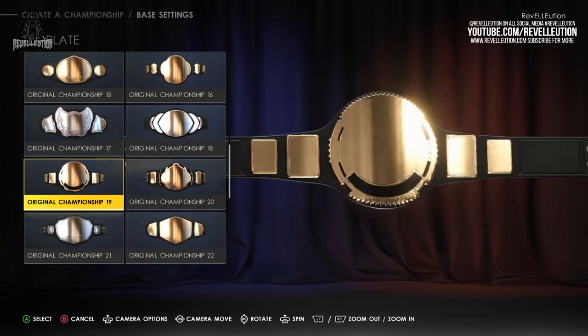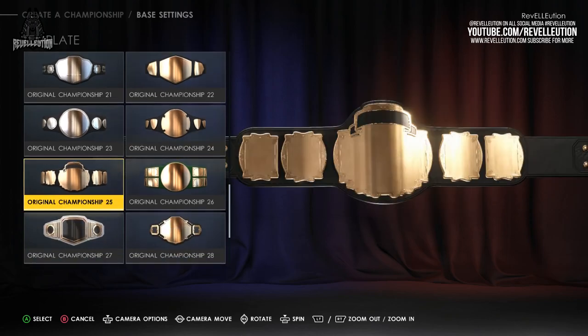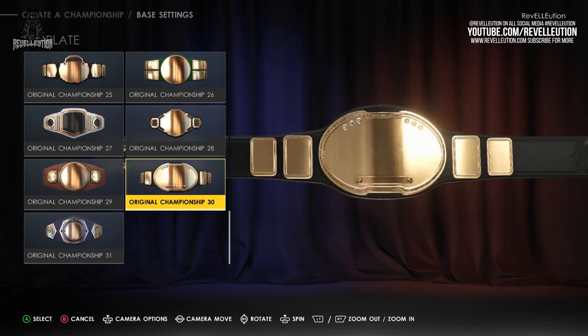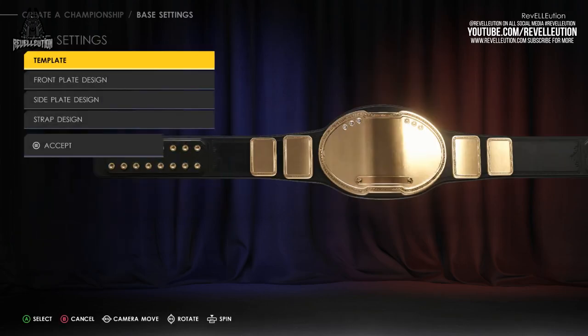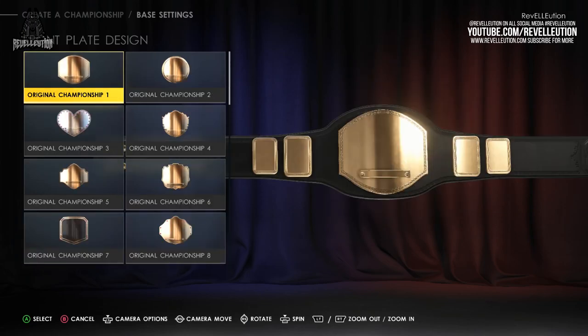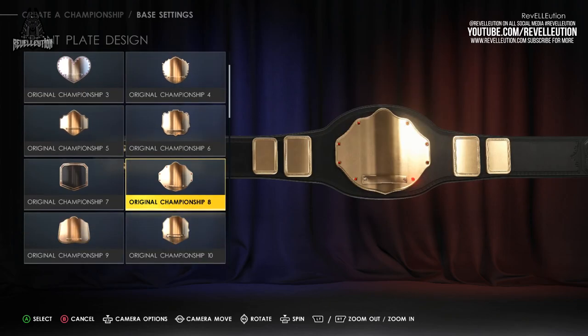Once you've decided on an overall template for your championship, you can then break away from it to start customising each piece individually to make the title unique to your design. Starting out with the front plate design, you again have the option to choose between the 31 front plate designs, with those 31 template parts also available for both the side plates and strap design.